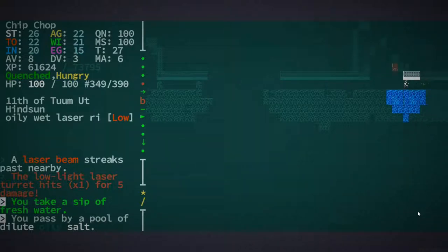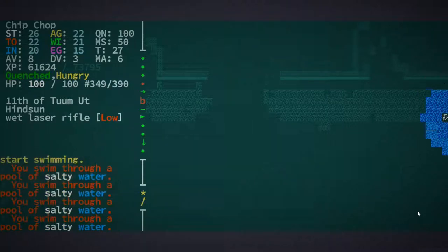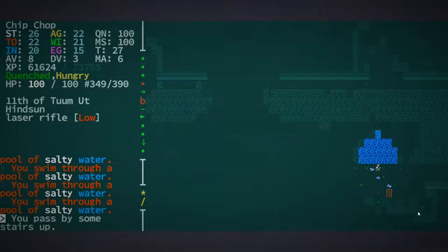Looks like there must be something down on the other side of this river. I'm gonna go for a swim, see if we can jump on him. We've got a little area we can kind of hide there. Oh look, we got a way up — I am going to take that way up.